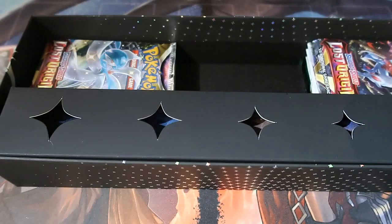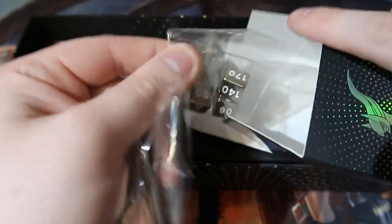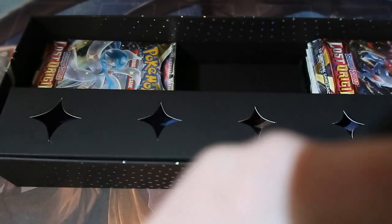You get yourself this cardboard box here — let me open it up and see what's inside. You get yourself an Arceus silver coin, that cool thing, and some solid dice — that's really nice. I'm gonna put them back in there just to protect them.